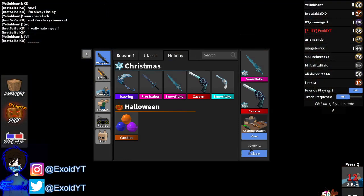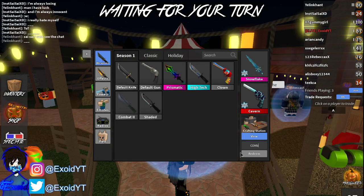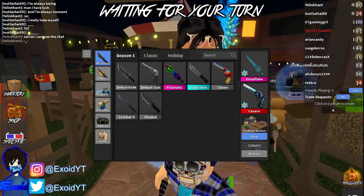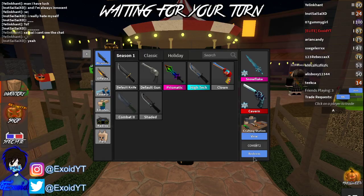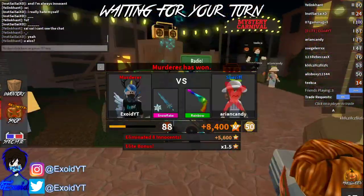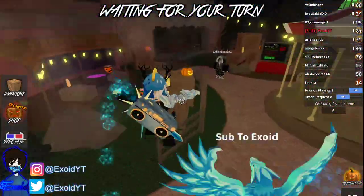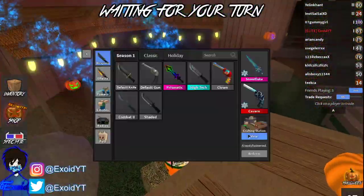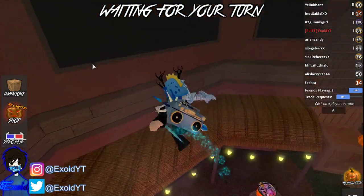The code is COMB42. So far, COMB42 is the only code that says 'already redeemed.' As you can see, you have to type it exactly — the redeem button turns blue, and it says 'already redeemed.' That is the only working code. If a code is expired, like 'DENNIS' for example, it says 'expired' — but COMB42 says 'already redeemed.'